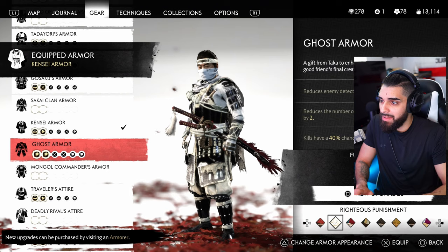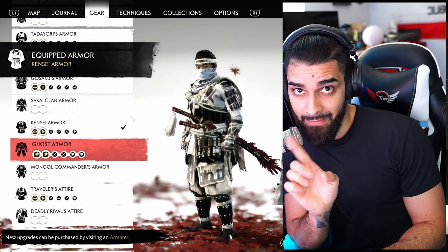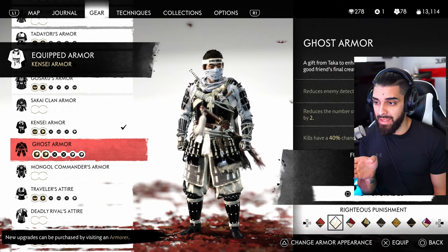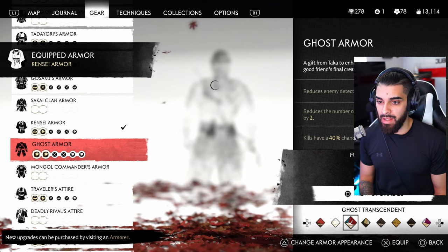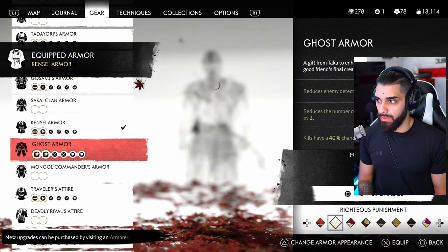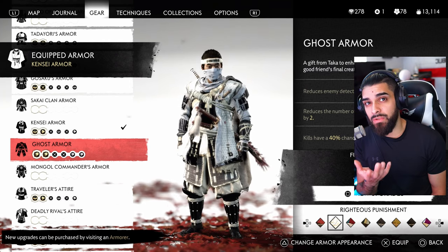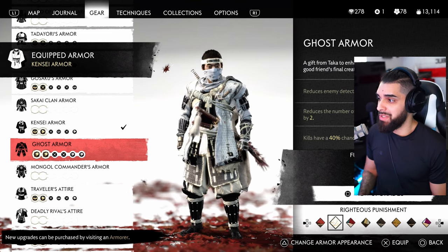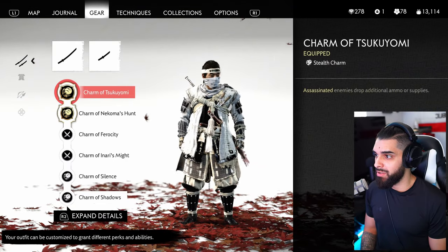For my Ghost Armor — I just got this outfit last night after finally completing New Game Plus, which is how you get it. You can either get the black outfit or the white one. There's also a Transcendent outfit for 100% completing the game. At the end of the game you have a choice to make, and depending on what you choose you get a specific outfit — I don't want to spoil anything.